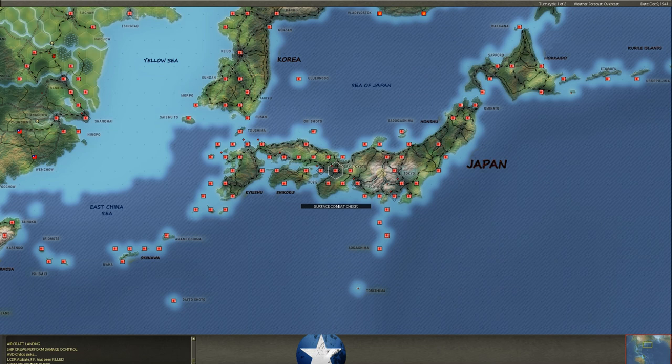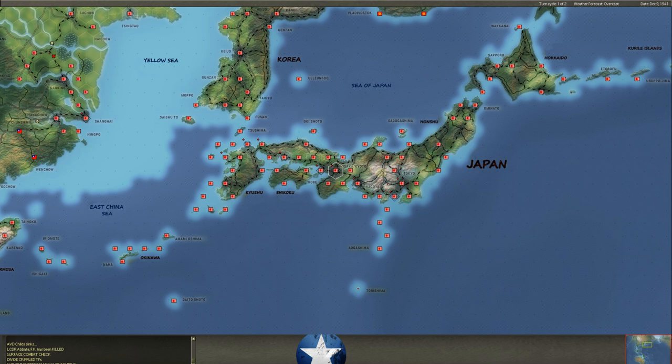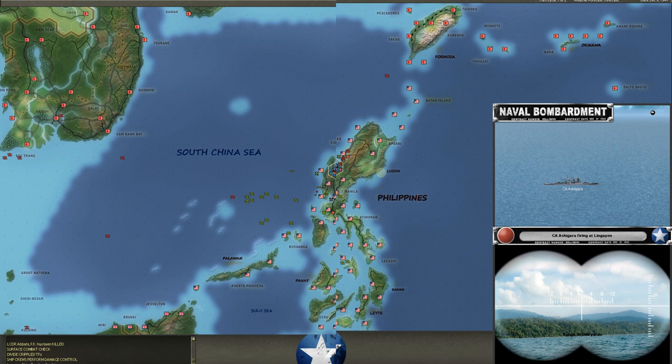The AVD Childs has sunk — that's a destroyer tender. What are tenders? I know that question comes up a lot. What they are is floating resupply bases. When I say a destroyer tender, that's a tender that can rearm destroyers. If you can't get them into a port big enough to rearm them — generally port 7 or better — they can rearm at smaller ports, but not very quickly. You can have one of those AVDs sitting disbanded in a port, like Port of Princessa, and have your destroyers come in there to rearm.